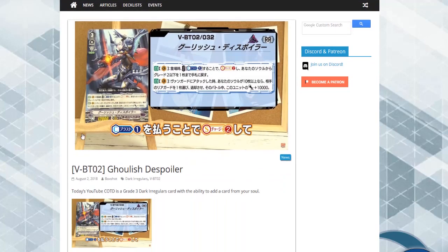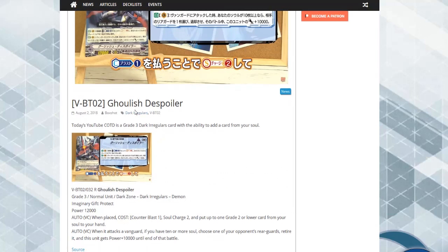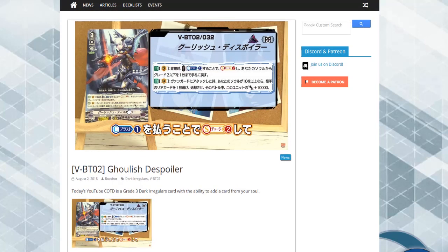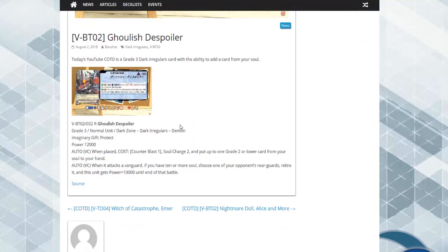We also have Ghoulish D, a grade 3 dark regular — rarity not yet confirmed. On place: counter blast one, soul charge two, put one grade two or lower card from your soul to your hand. Once it attacks, if you have ten or more cards in your soul, your opponent chooses one of your rearguards to retire, and this unit gets 10k until end of battle. Pretty good card overall.